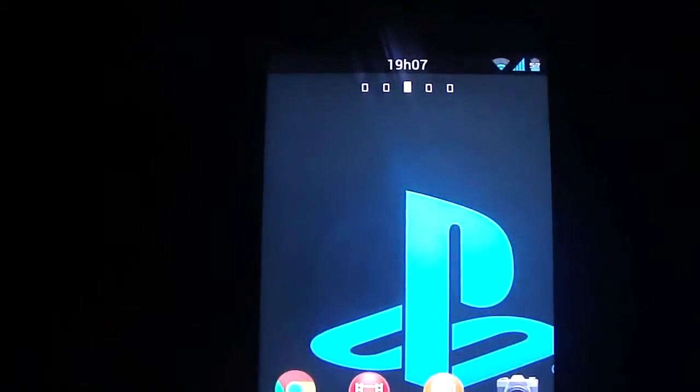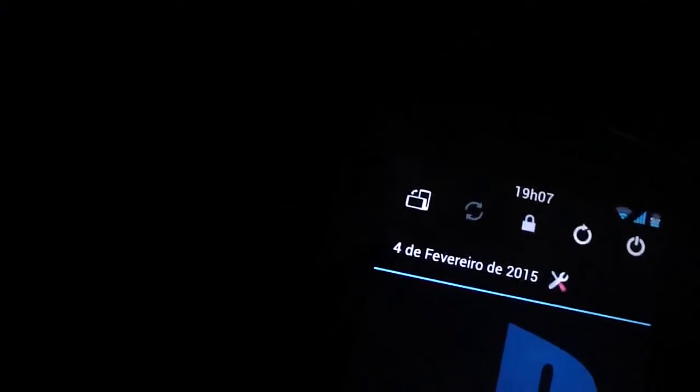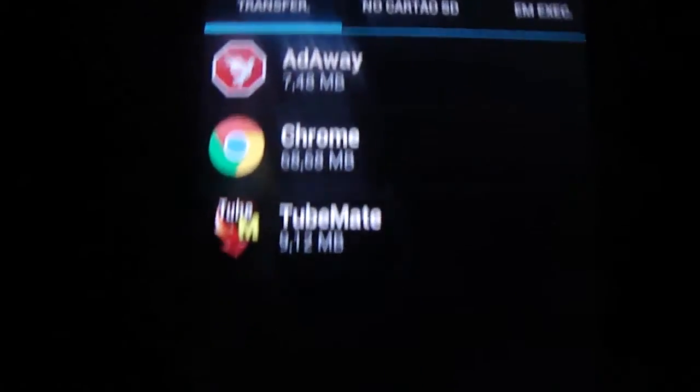It's Android 4.4. You have the notification bar here — it's simple, nothing too fancy. The menu has that black style that I like so much. This is a clean installation with all wipes, like the normal Frago ROMs, as you can see.